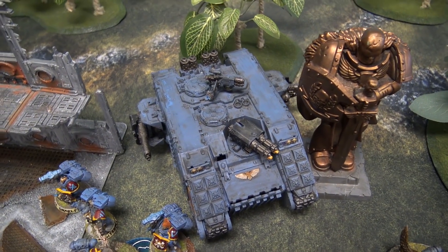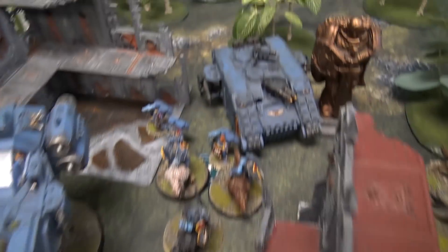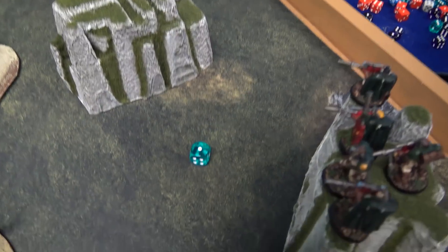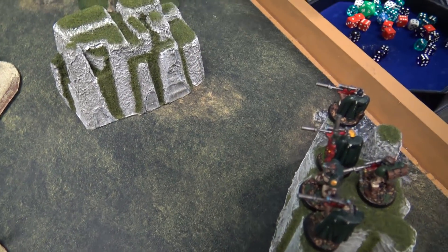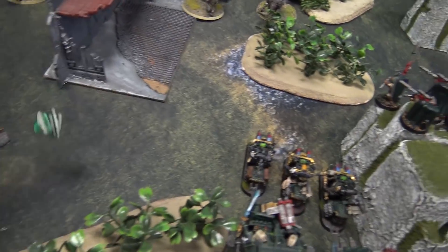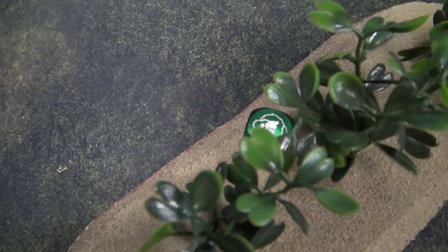Starting the shooting phase with the Land Raider firing everything into my Hellblasters. The Flamestorm Cannons are out of range, so the Twin Assault Cannon and Multimelta fire in. Starting with the Multimelta — hitting on a three, that's a hit, wounding on a two, that's not a wound. Rerolling ones because of the Battle Leader — that is a wound. Four-up invulnerable save because of Azrael — and he's good.